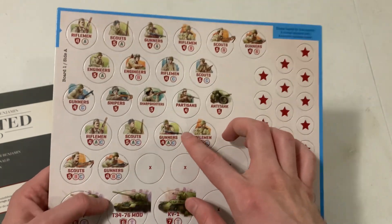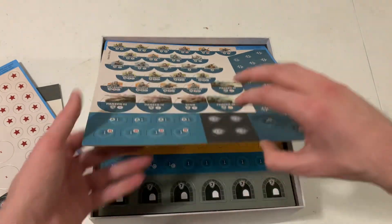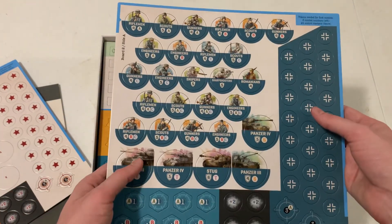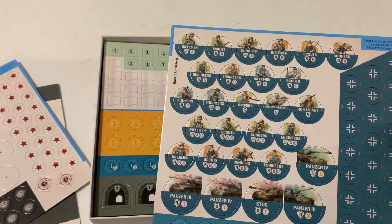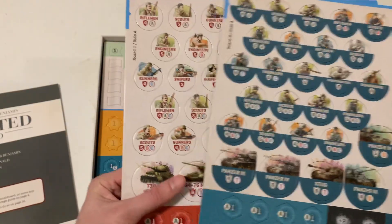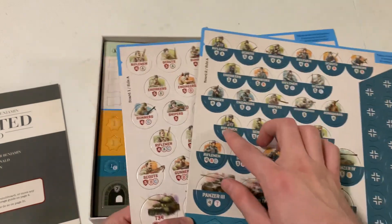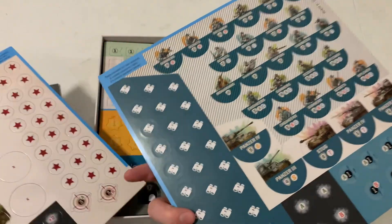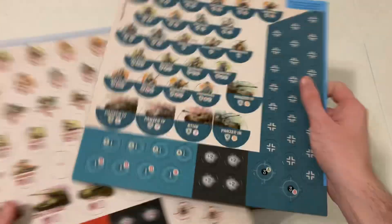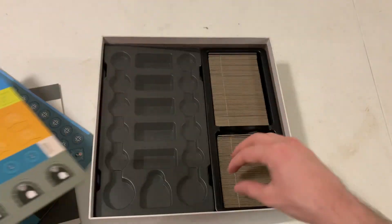So there are riflemen, gunners, an empty tank slot, different tanks, and things for markers — that's pretty rad. Here's the German side, same kind of deal roughly speaking. They're not exactly identical — you have AC and BC variants. They might be identical in that regard. Looks like we've got all the kinds of markers you're going to need.